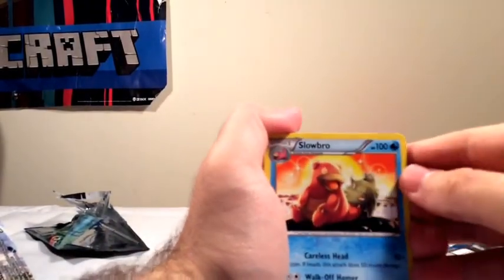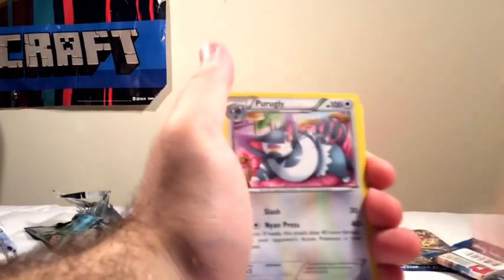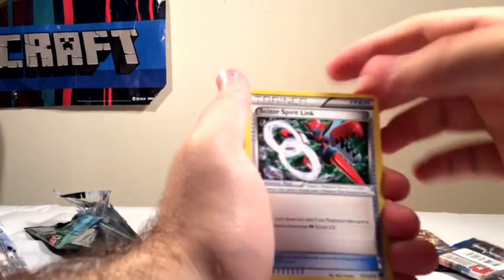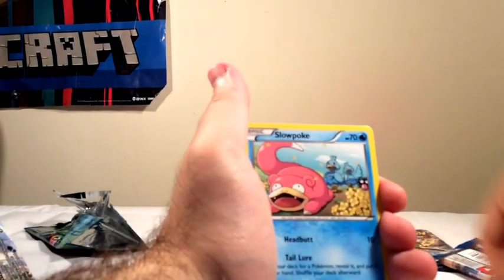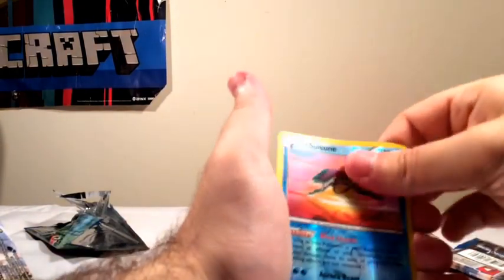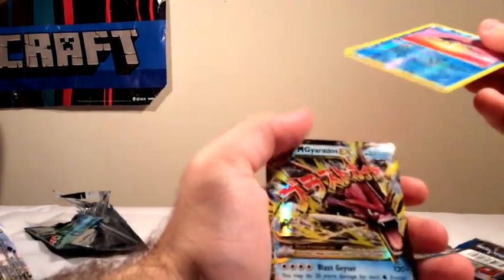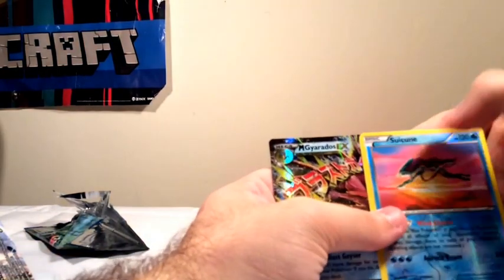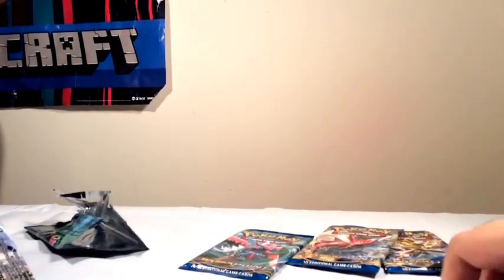Sorry for my language. Another EX — Slowbro, Slowbro, Kecleon. They're like stuck together. Scizor Spirit Link, Glameow, Spritzee, Jynx, Slowpoke, Phantom. Ooh, a Swirlix. Gyarados. What the fudge! Those are going in the good pile.